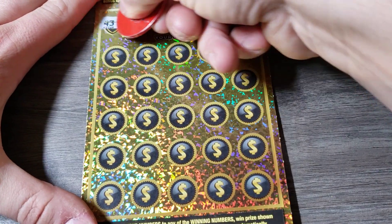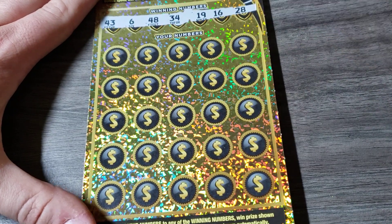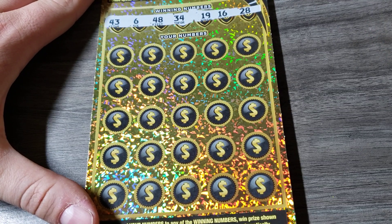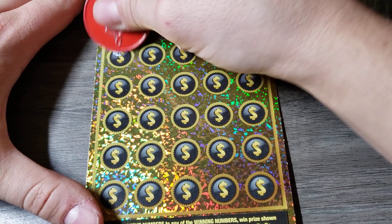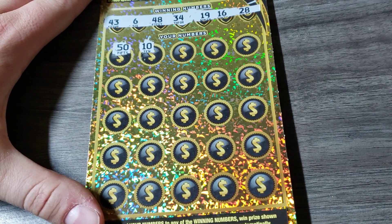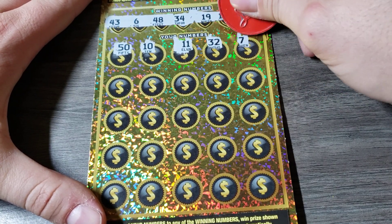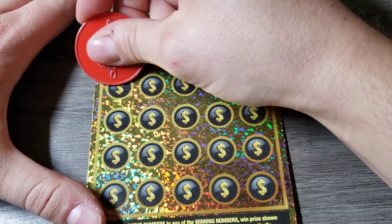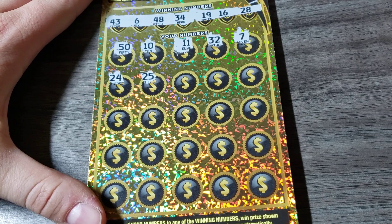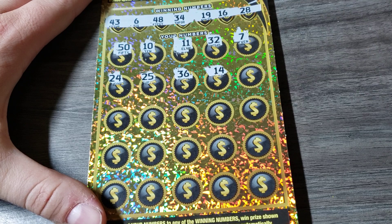Hope you guys are having a great day, by the way. Hoping we find this symbol pretty quick, because this ticket's expensive. Alright — 43, 6, 48, 34, 19, 16, and 28. 7, 24, 25, 36, 14.